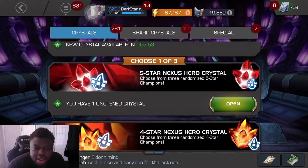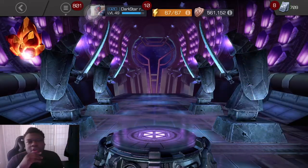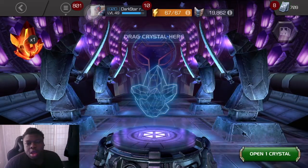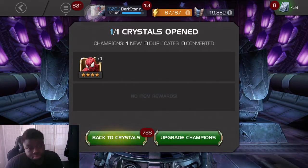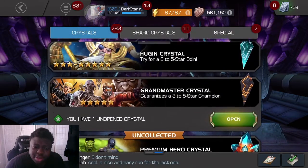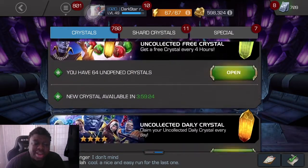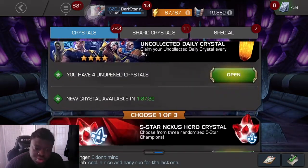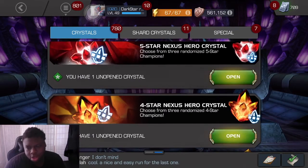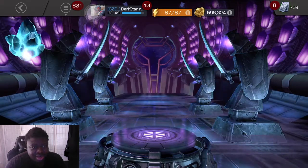We're going to open up all this miscellaneous stuff right now. I'm not going to spin this out — I just want to pop it; I don't want the video to be long. Like I said, I'm trying to get Act 5 done. What I need is a Mystic, a Mutant, or a good Tech — all of them. I want them all to be good: a good Mystic, a good Mutant, and a good Tech. That's exactly what I need.